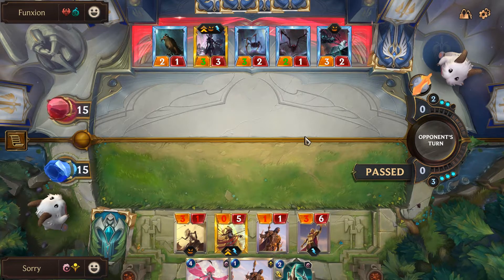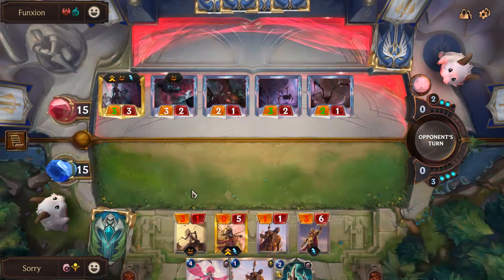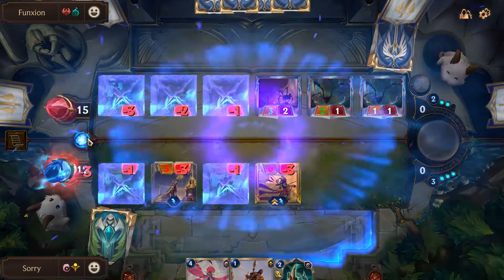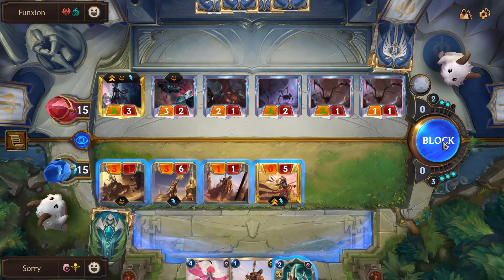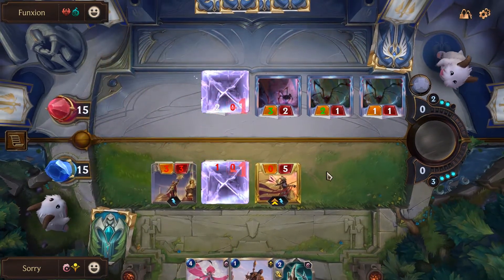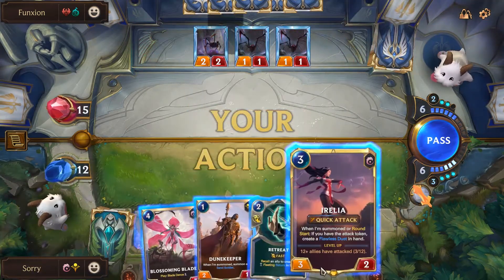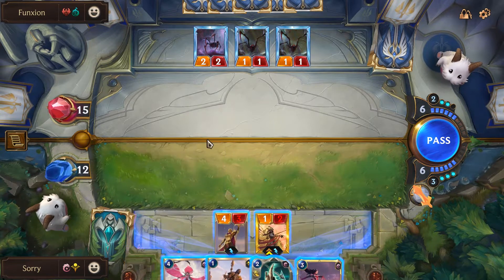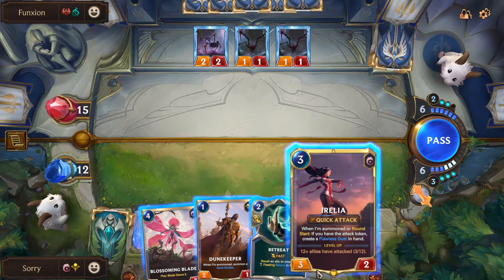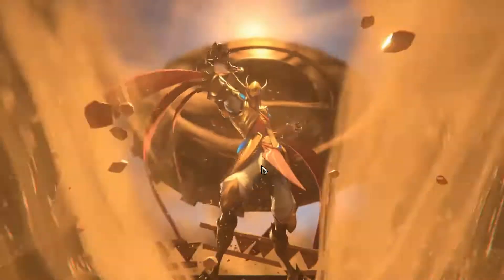He can either attack to chip damage and remove some of my units, or pass to level Elise. When we attack I block Elise, the 3/2, and the 2/1 and block with Azir. He can't kill Azir without Fervor and I have Retreat to save him if needed. I play Retreat on Irelia — it's a summon — so we trigger Blooming Blade and flip Azir.